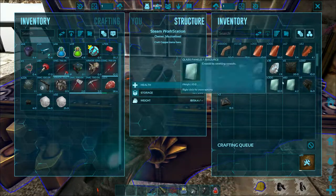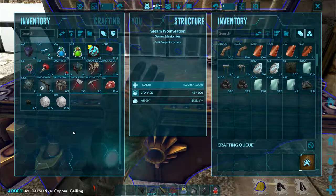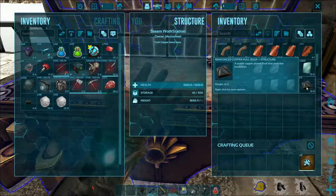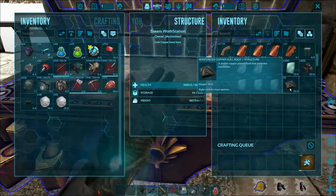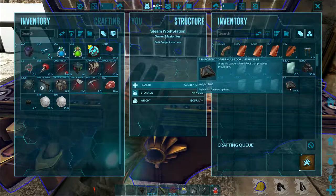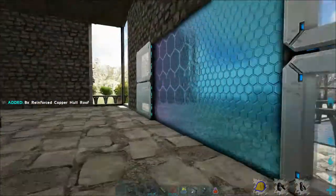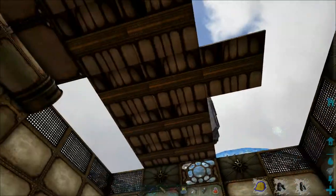When you break the roofs they don't give you what they cost back - they give you like nothing back. They give you two panels and two cement paste or two metal, like okay - that costs 25 metal plates to make. It's just all part of the experience - the experience of building in ARK.